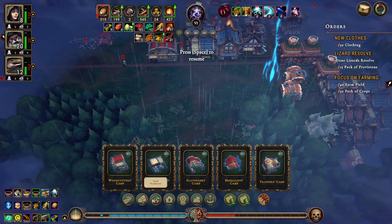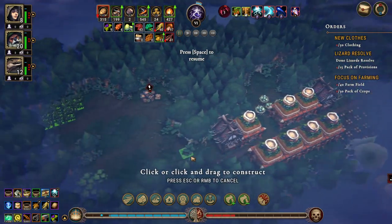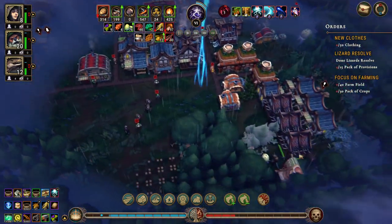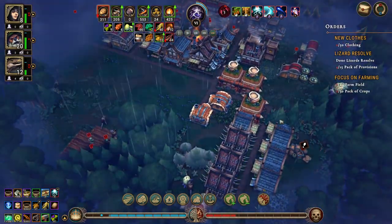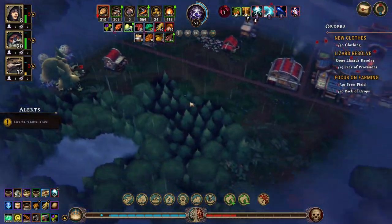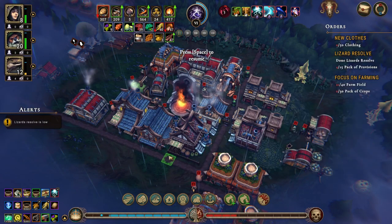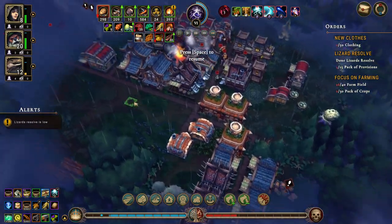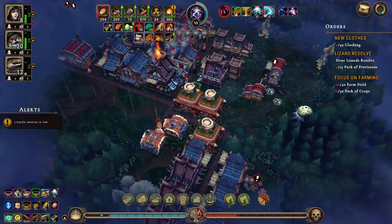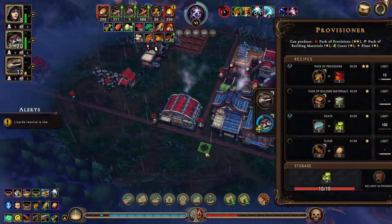We can also put some in here, let's just do that - farm field, bang, bang, bang. Let's see how many farm fields that is. Our lizards are really unhappy. Let's do that so that they don't go down to being exceptionally unhappy. We can do this which takes us down. We are producing clothing.